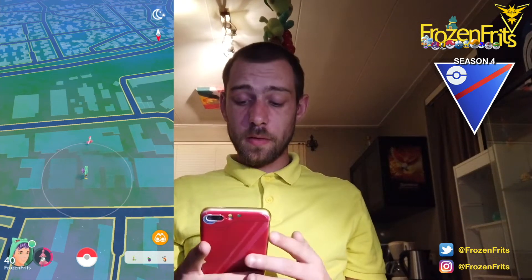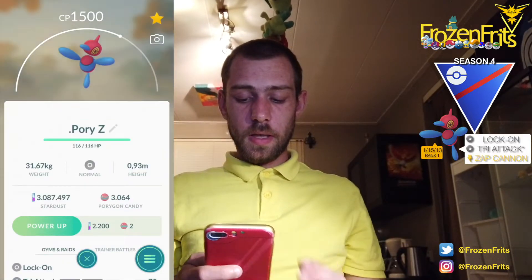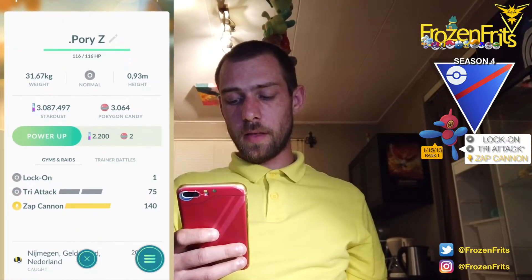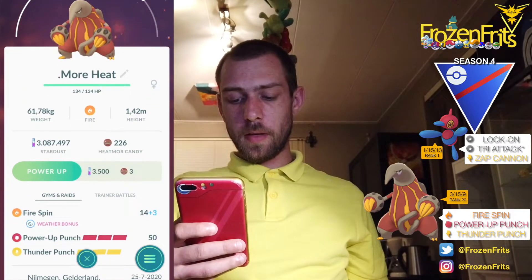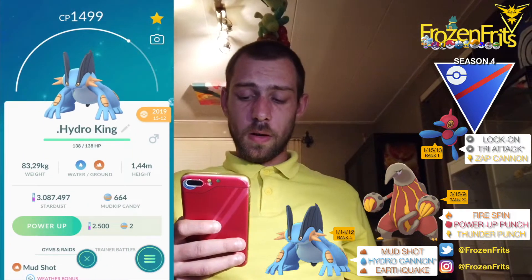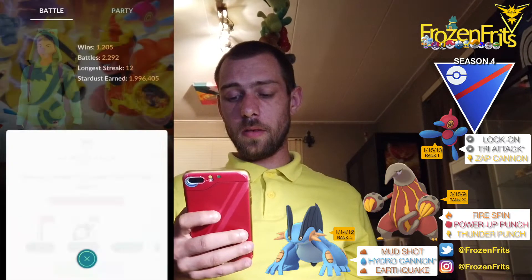Hey girls and guys, today we're gonna do some more great lead battles. We're gonna bring Oregon Z in the lead with Lock On, Try Attack, his new move, and Zap Cannon. And we're gonna bring Heatmore with Fire Spin, Power Punch, and Tunnel Punch. And we're gonna bring Swamp Park with Mud Shot, Hard Oak Cannon, and Earthquake. So we're gonna take a look at how that will go.